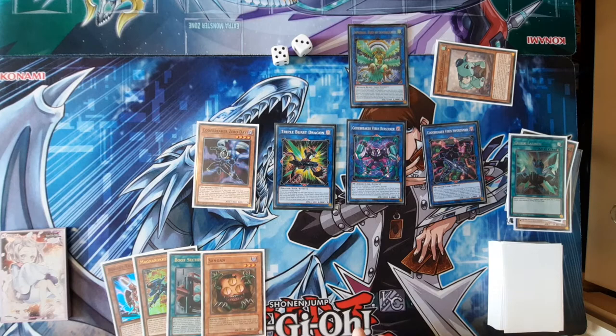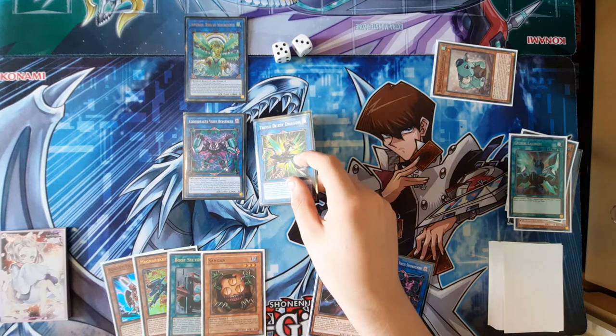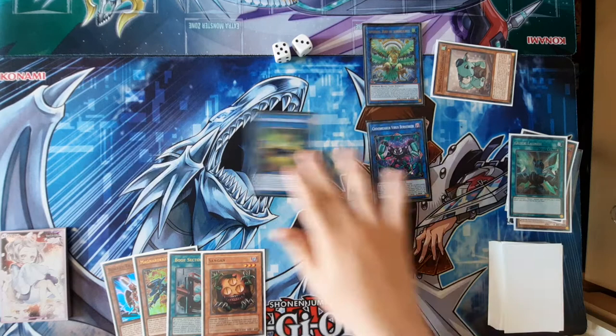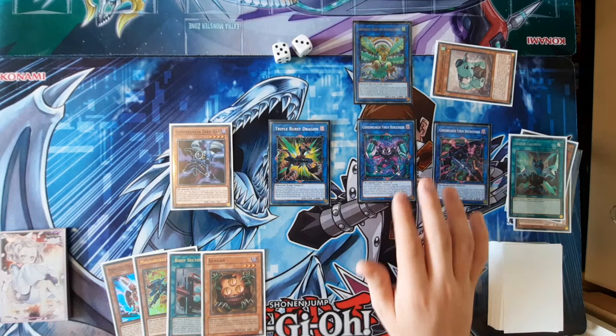One of the things I said about this deck is that you need to pay very close attention to zones. If you were to summon Sovereignty to this zone and do your combo over here, you need Virus Berserker to go here because it needs to be co-linked to summon out monsters. You're also going to want to summon out Triple Burst Dragon. If you summon Triple Burst Dragon here you only summon one, and over here you can only summon one. But while over here, Triple Burst Dragon's pointing away from Sovereignty, so you can summon one here and one into Triple Burst's zone. That's why you need to be careful of where you're putting your cards.